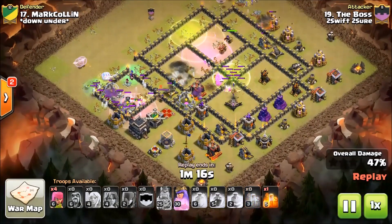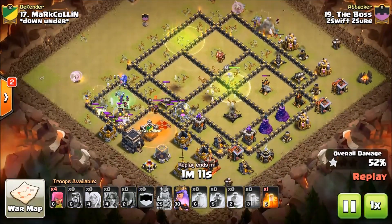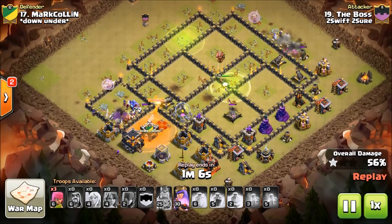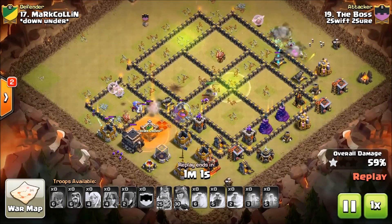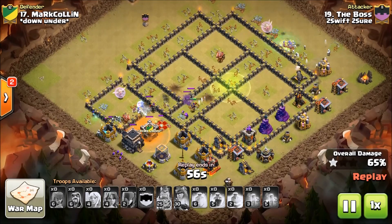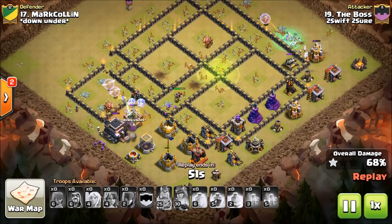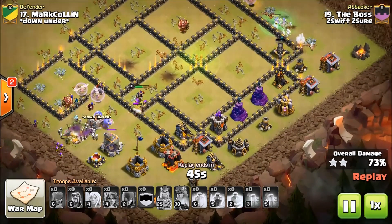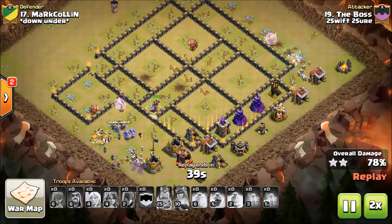I'm not sure she got a whole lot of value out of those Valks, but her funnel Witches are still getting the job done. Her Queen's ability will be used here in a minute on the Bowlers, and those were the biggest threats to the three-star at this point. I think the Witches will be able to handle pretty much the rest of this ring of defenses with the Healers, and it is a wrap. Once the Queen breaks out, the Healers will jump off onto her and bolster her health again, and she'll be able to push through the base.